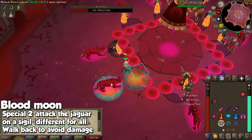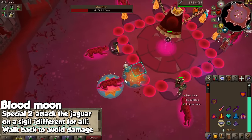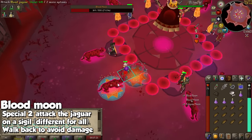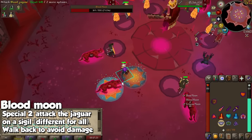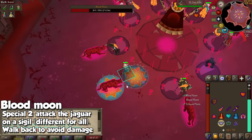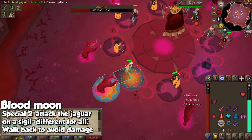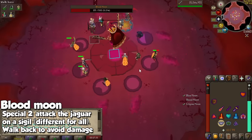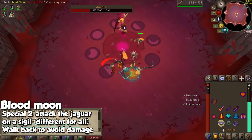As soon as the pool is filled all the way, you count — one, two, three — and then do that and walk back. Otherwise, if you don't, the jaguar is going to damage you and it's going to heal the boss. So all you do is that. Once the jaguars are done, go back to the sigil and it is time to finish off the fight.